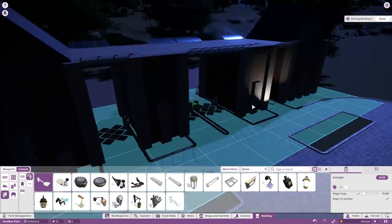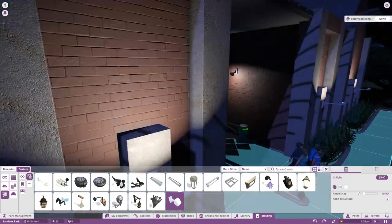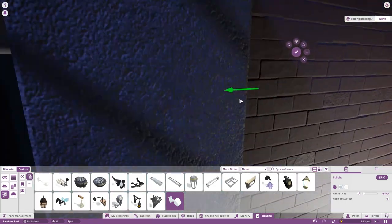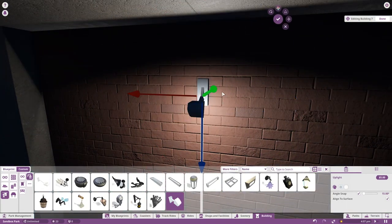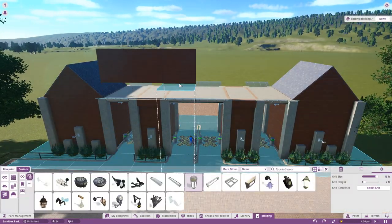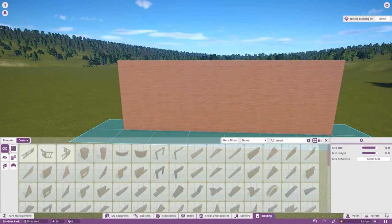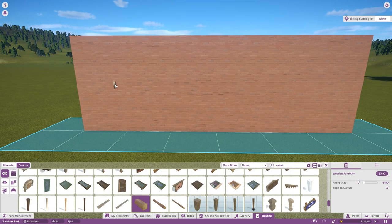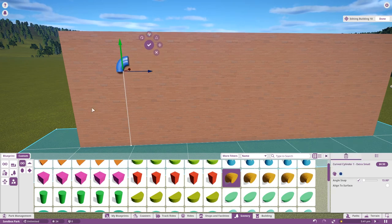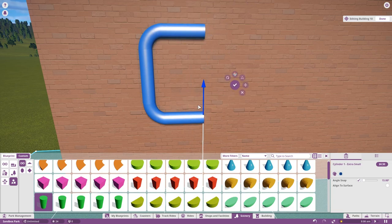I did some research into how theme parks actually lay out their paths and style. Honestly, I don't have too much experience going to theme parks — I've been to Disneyland a lot in high school for band, and I went to Six Flags Great America once in 2008, and that's about it. I do plan on going to Great America in the spring since I live about an hour and a half south of it in Chicago.